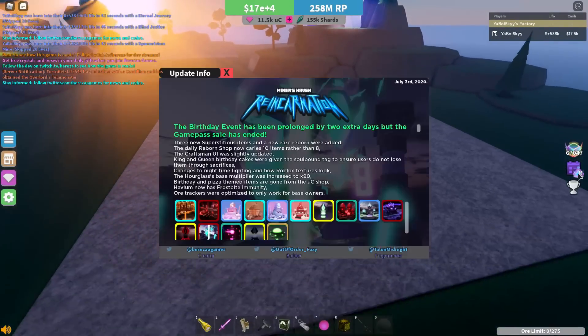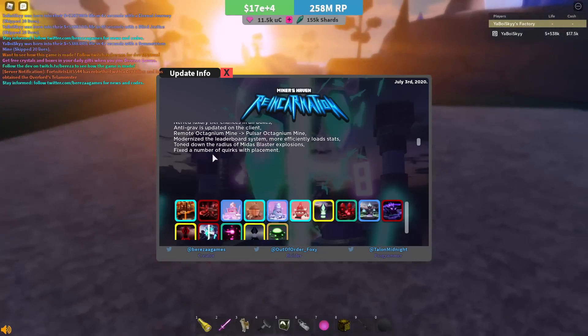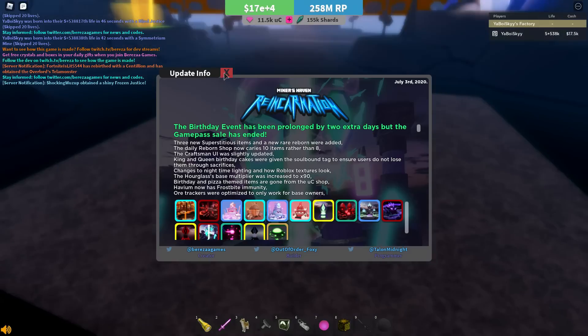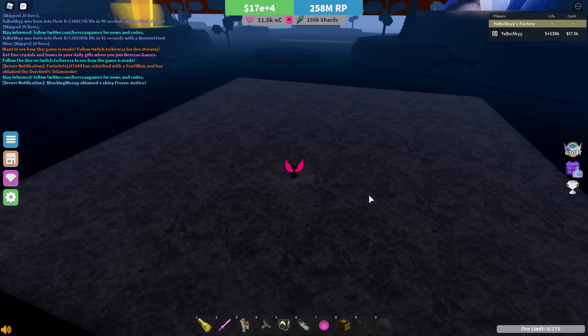Let's start talking about the update. First, I'll go through all of the new features and the list of changes. The birthday event has been prolonged — it's going on a little bit longer for a couple extra days. That means birthday boxes are still obtainable, and all the birthday exotics are still around.